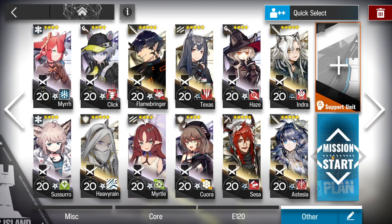Here is the squad composition. Myrtle and Cesuro will be providing the healing. Cesuro is great because her skill will be available twice in the final phase. Brutal and Texas for DP generation. Korra to block Bloodswords while Cesia destroys them quickly. Haze and Indra providing all the arts damage needed to take out the boss in no time. Aesthesia will be capable of dealing with the bottom lane more or less by herself, thanks to her low cooldown on her skill. Heavy Rain and Flamebringer are brought in because they have high health pools and can actually tank a hit from the boss in the final phase. Flamebringer can additionally deal a ton of damage to the Bloodswords.